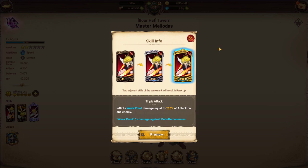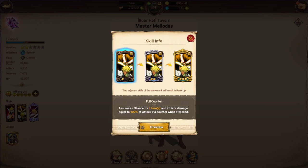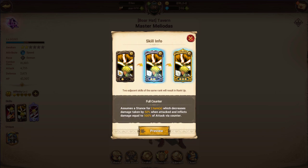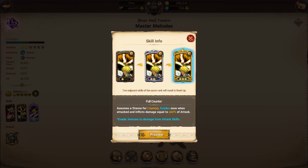The next skill is Full Counter. At three stars, he assumes a stance for one turn and will actually dodge the attack rather than just countering — he won't take the blow. This coincides nicely with his unique skill, because if he evades, there's a good chance he's going to crit. This move does 400% of his attack. It's not the best move in the world; there are units with better counter attacks, but if used properly it can be decent.